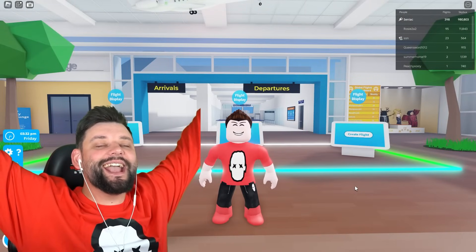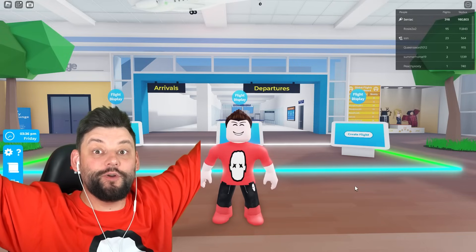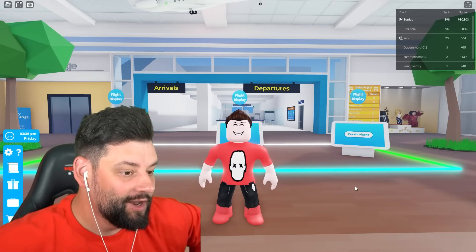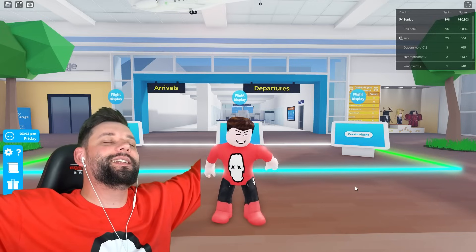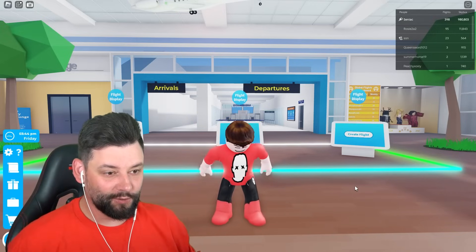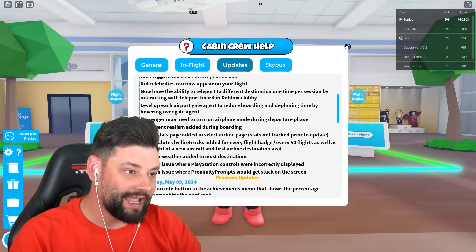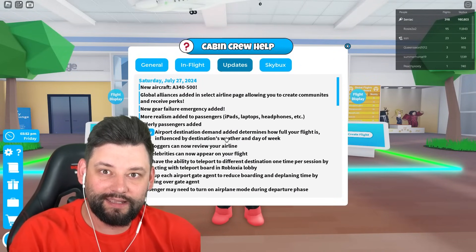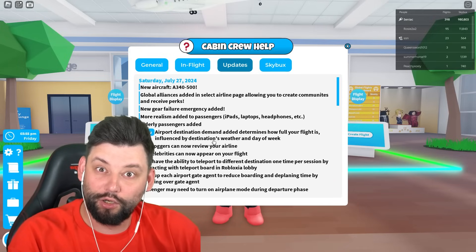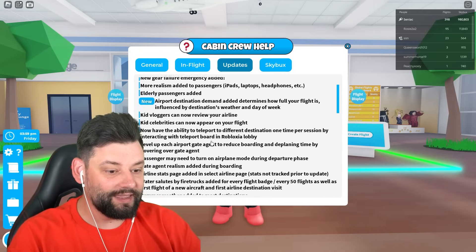Hey guys, my name is Seniac and welcome back to another episode of Cabin Crew Simulator here in Roblox. We'll be back with the brand new update and today we're finally going to check out Water Salutes. It's a brand new feature they've added in and I've tried to do it in the past and almost got one. But the developers decided to update the game right when it was about to happen, which means I lost the ability to see what a Water Salute looked like. But that's okay because today we're going to see them.